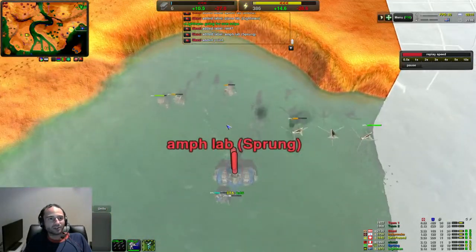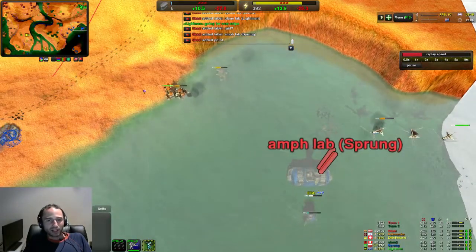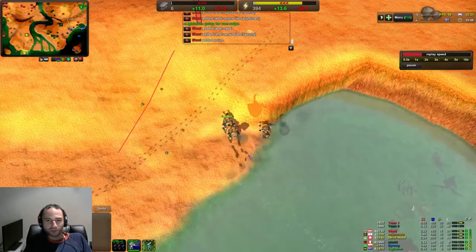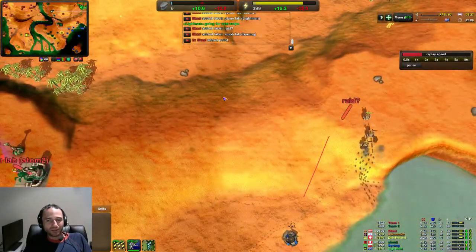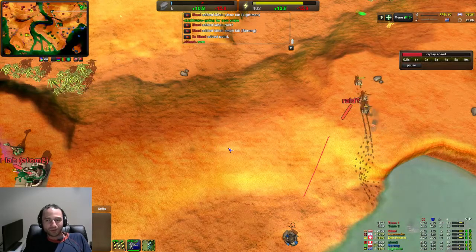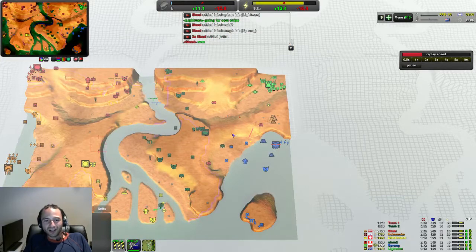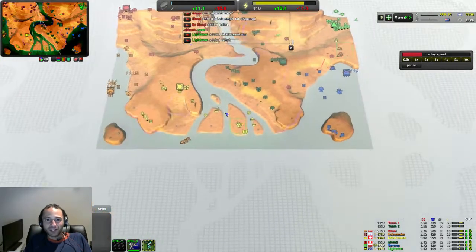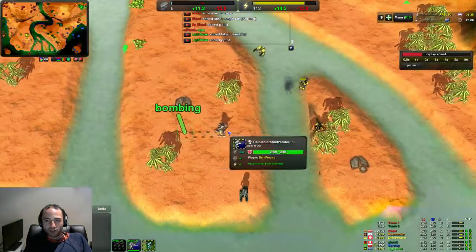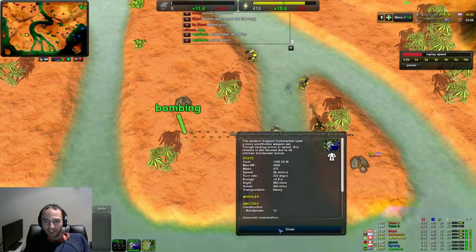It looks like we're definitely in dire straits here. The lack of a third ground player might be our demise. That kind of reminds me of the Grenade Throwers from Command & Conquer: Tiberian Sun, the way they sort of skim across the ground like that. But anyway, we're going to be bombing the Commander — apparently he's just at level 0.